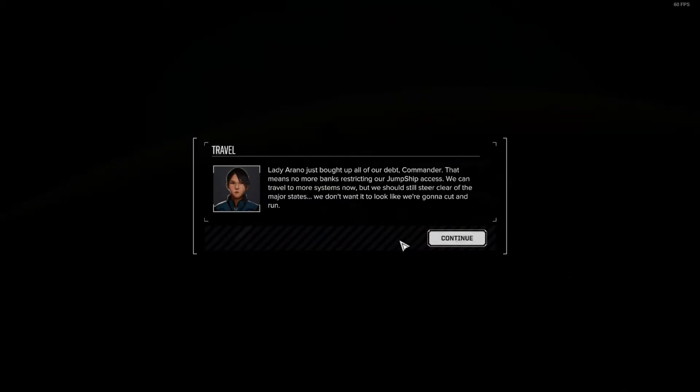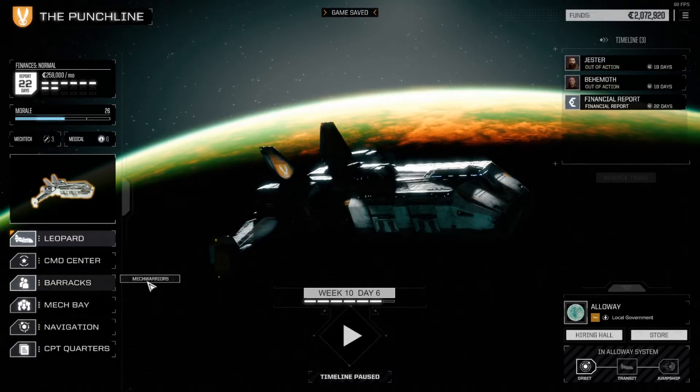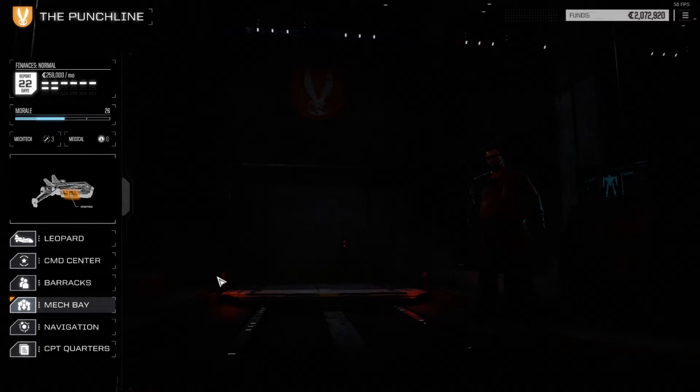Lady Kamea just bought up all of our debt, Commander. That means no more banks restricting our jumpship access. We can travel to more systems now, but we should still stay clear of the major states. Good news Commander - once Doc Marad and her crew got that wrecked ship safely away, they found most of a Centurion in its cargo hold. It's not equipped for combat yet, but with a little love and attention I think I could return it to service. Swing by the mech bay and check it out to order a refit. We just got a Centurion 9A - that was the same model that Mastiff had. We're going to swing by and customize that before we end this episode.